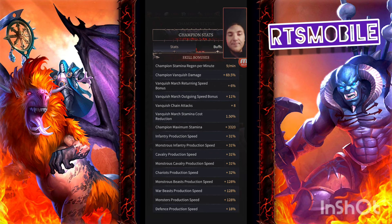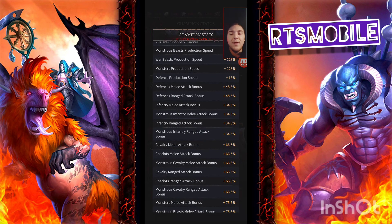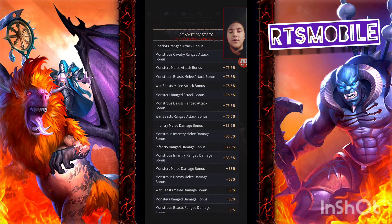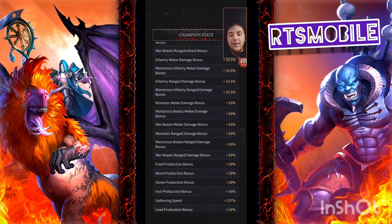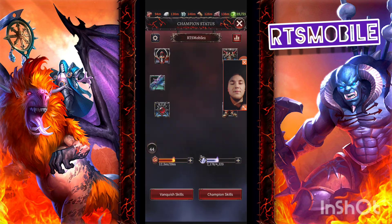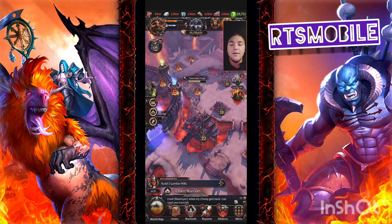Looking at my champion buffs, you can see my war beast production speed is 128%, which is maximized — that's very important to me. I've also got my cavalry and monster attack up from decent rituals and the champion skills. Gathering speed is at 237%, which means I can gather a level 6 node in just under an hour. That's super key — it means I can gather at least 6 to 7 million resources an hour if I'm logging on consistently to gather.